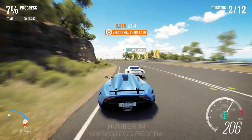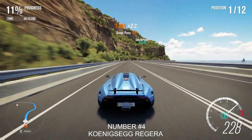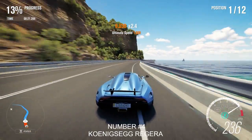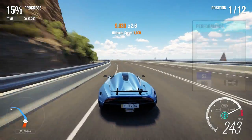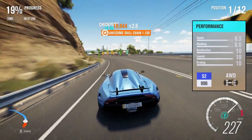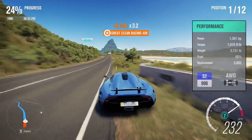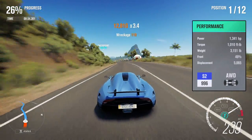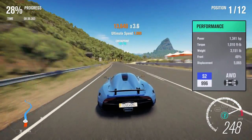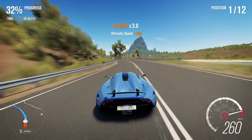Number 4: the Koenigsegg Regera. For those watching in Sweden — if you're familiar with my world record series, you would have already seen three different variations of this car for three different world records. Combining everything I've learnt, I've finally built the perfect Regera that can take on every type of road race. Do note: you will need traction control on, otherwise you will die a deadly death upside down in a tree.